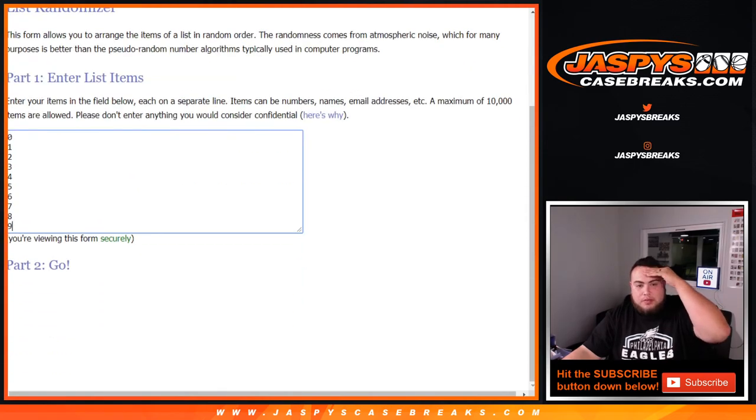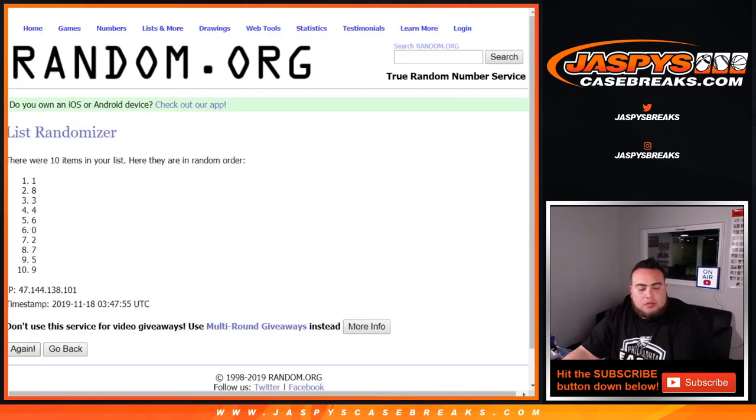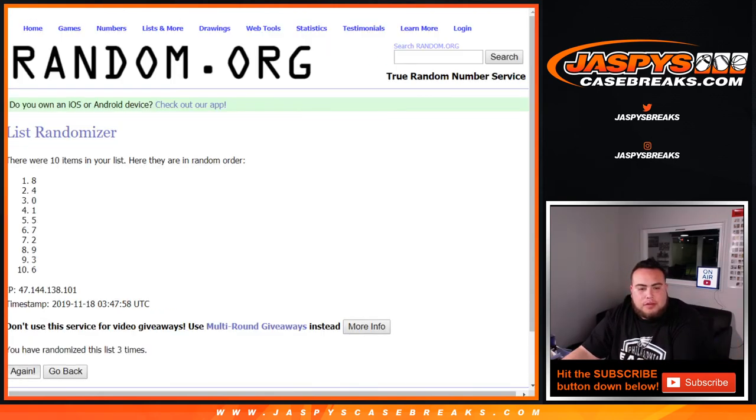On the numbers — whoa, where did part two go? That was weird. Oh, there it is. 1, 2, 3, 4, 5, 6, 7, 7, 8, and nine. One down to zero.